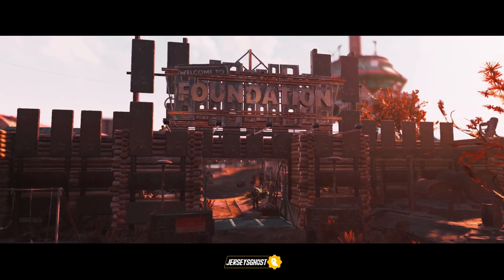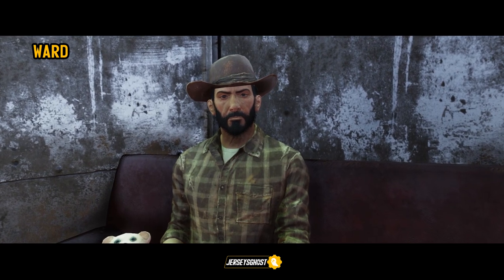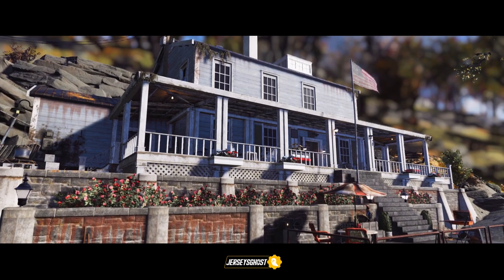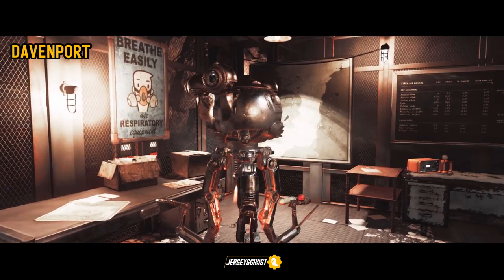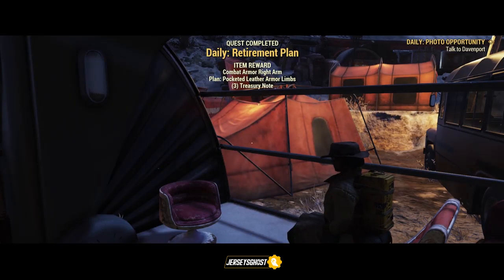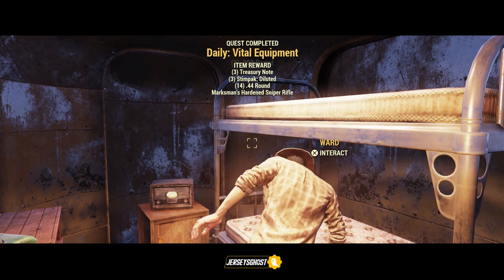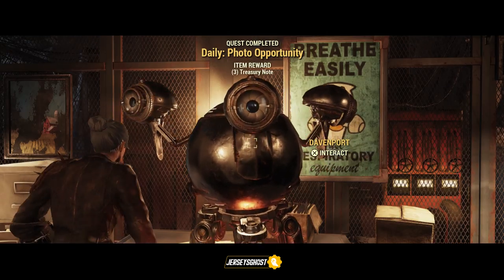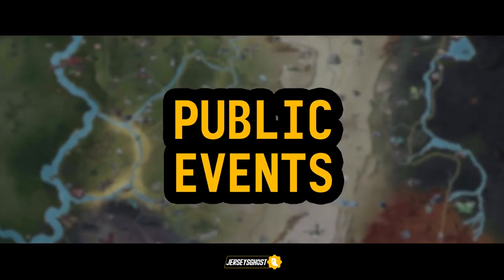At the overseer's home in Sutton, the NPC that provides you a daily is Davenport, located in the basement. From my experience doing the dailies, you will be rewarded three treasury notes upon completion. Keep in mind, since they are dailies you can only complete these once a day. Now onto public events — these will most likely be your bread and butter when it comes to grinding out treasury notes.